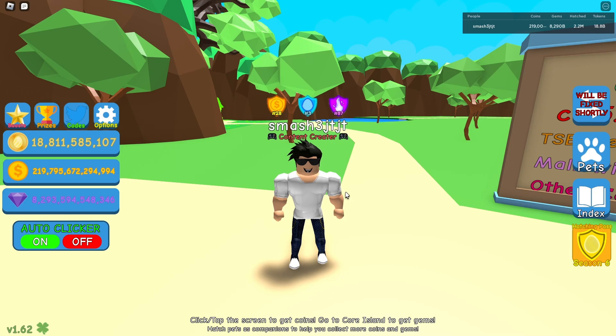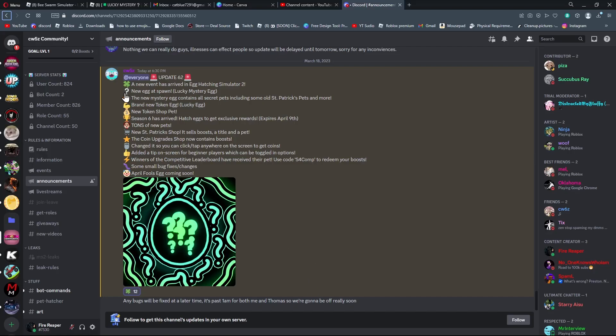So let's get right into the video and check out this new update. They did announce what the update was about in the Discord server. So Update 62 — a new event has arrived in the game. New Egg at Spawn: Lucky Mystery Egg. The new Mystery Egg contains all secret pets, including some old St. Patrick's pets and more.